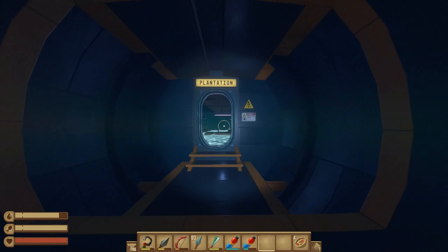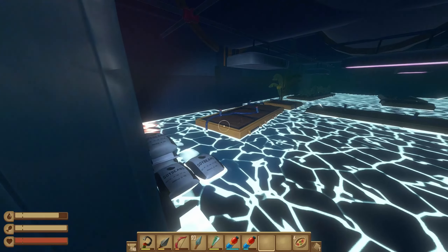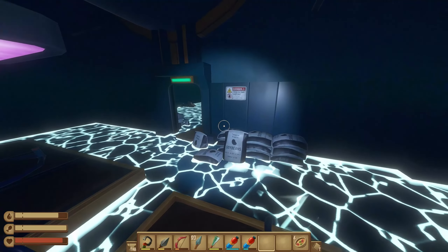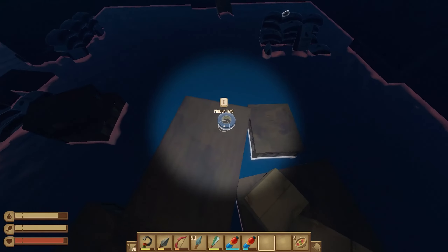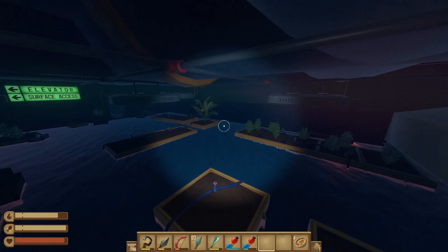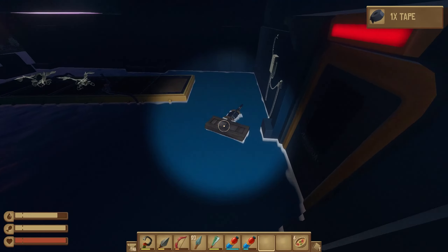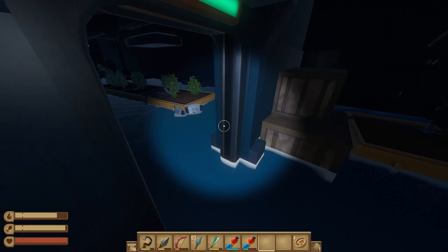We're going to follow signs for the plantation. Before you step in, you'll notice the water is now electrified, so we're going to have to jump around to avoid the electricity. Jump over onto the plant beds and come over to this room first. What we're looking for is three pieces of tape — we have one here, one here, and the last one is over here with a note. We can use the tape to open this door, so just time it out, wait for the electricity to stop, and run through.